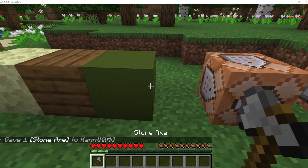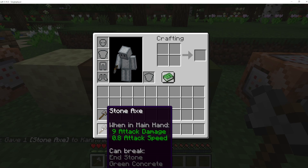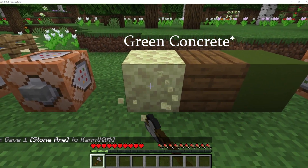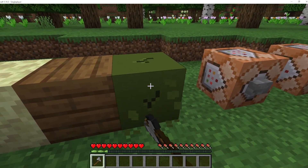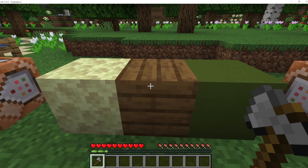This axe here — you can see the tag — can break the end stone and green terracotta, but not the spruce planks. You can also add as many can-destroy tags as you want.